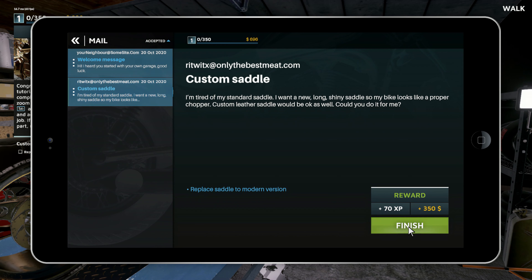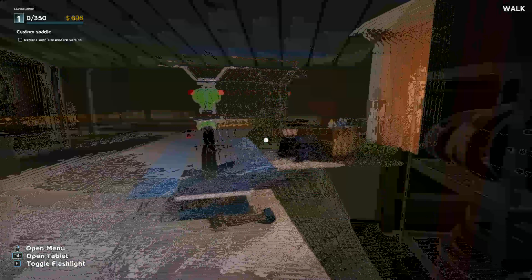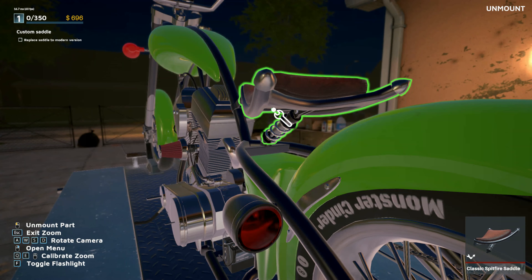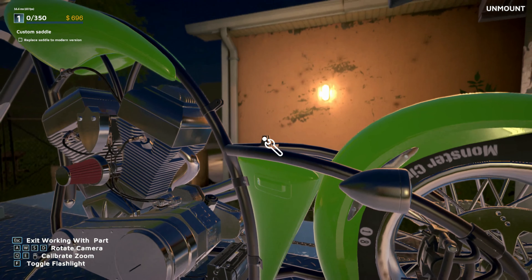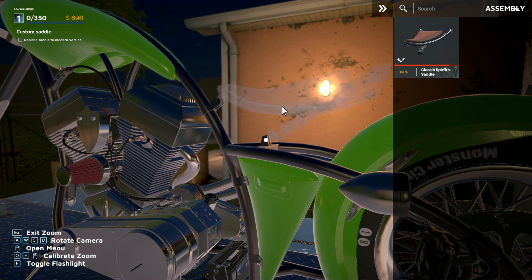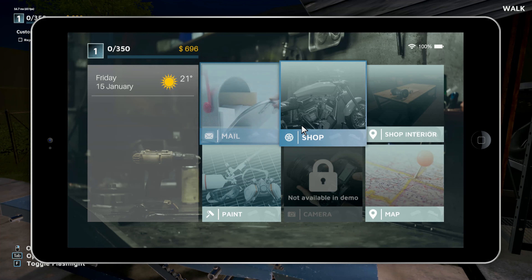So we got our first job which is going to be a custom saddle putting on a bike, so we just got to close out of that. Here's the bike that we need to work on — this is where we're going to do all of our jobs that clients bring in. We're basically just going to put a new custom saddle on the bike, so let's go check out the shop.